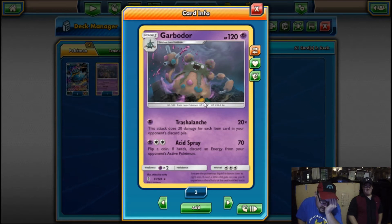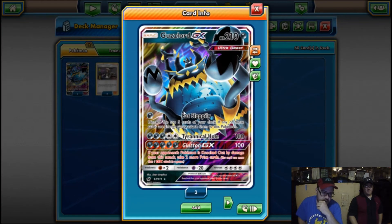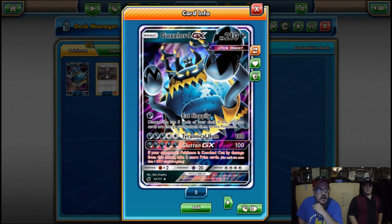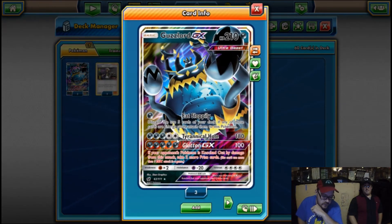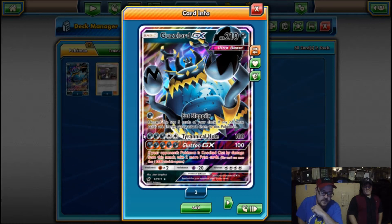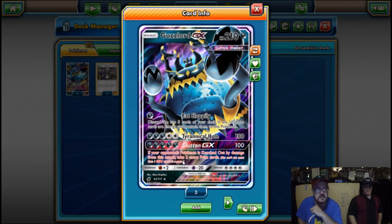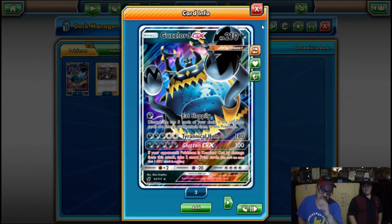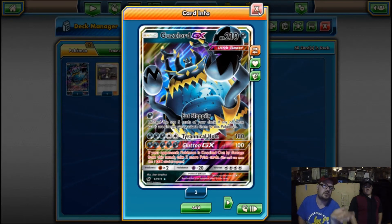We're garbage trainers — this is us. This is a portrait of us, our lord and savior, because anyone who legitimately runs this deck is no better than this pile of trash right here. That deck in question is Guzzlord. For one energy you get to discard the top five cards of your deck — if any of those cards are energy, you attach it to this Pokemon. With 52 dark energy, that's not going to be an issue at all. For five energy, Tyrannical Hole does 180 damage.